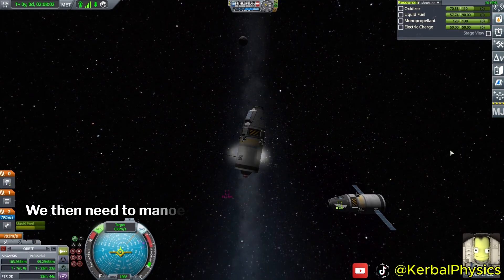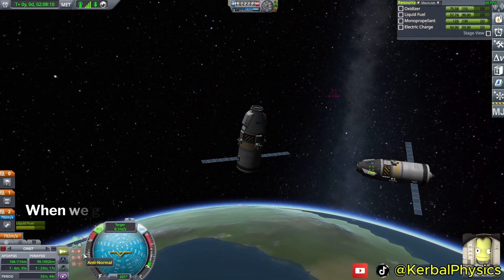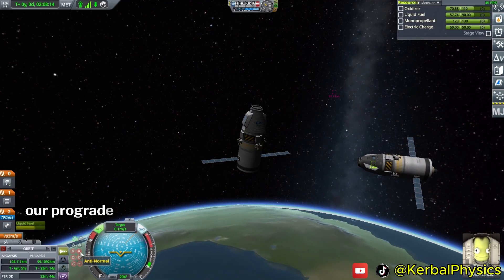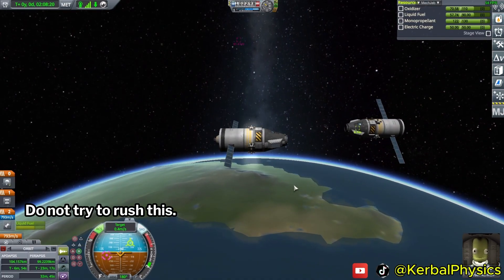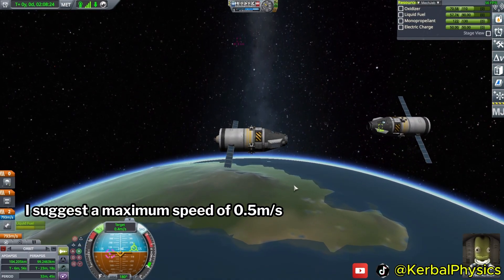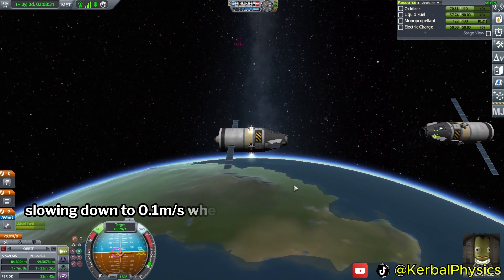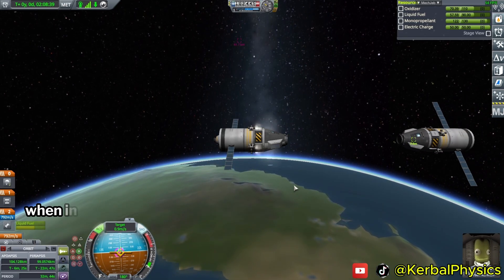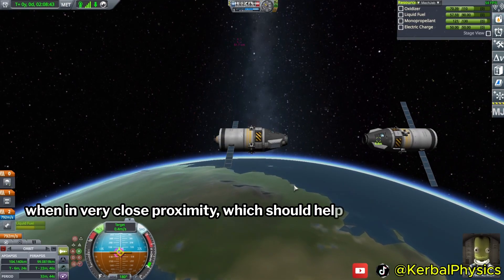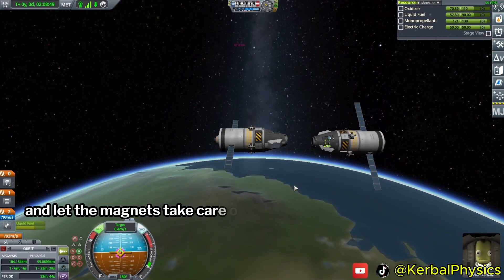We then need to maneuver ourselves so that the target vector is pointing south on the nav ball. When we get it there, we align our prograde vector south for the final approach. Do not try to rush this — I suggest a maximum speed of 0.5 meters per second, slowing down to 0.1 meters per second when you get really close. The docking ports contain magnets which will attract each other when in very close proximity, which should help you out. Just keep them pointed in the right direction and let the magnets take care of the rest.